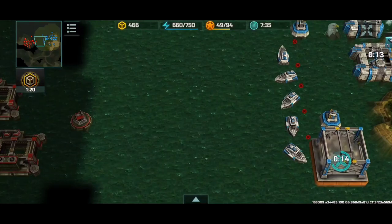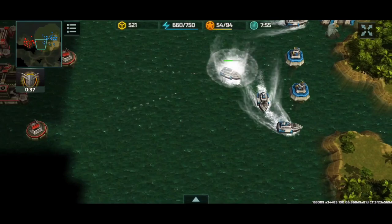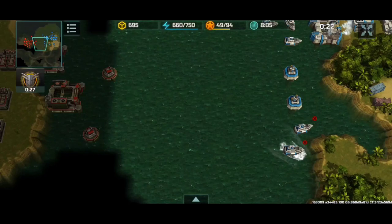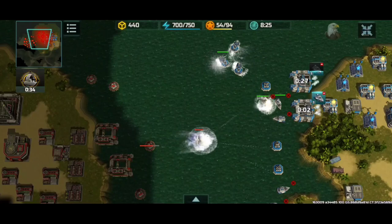I need to position my Vikings in a good formation to prepare for his attack. As we know, rank 23 naval platforms have more range than my rank 21 platforms — and I didn't realize those platforms could already reach my Vikings. He took out one of my Vikings and I took out one of his alligators, so it's a fair trade.